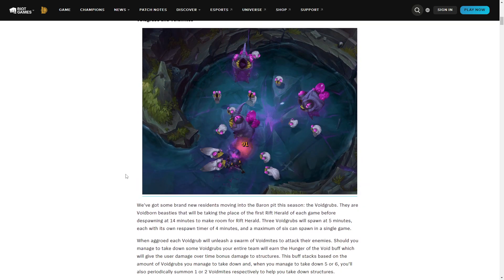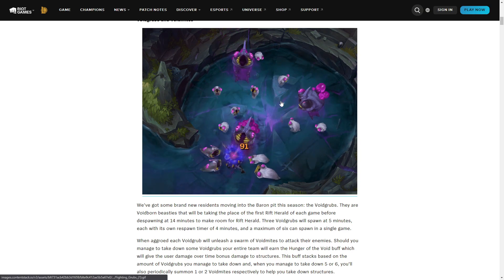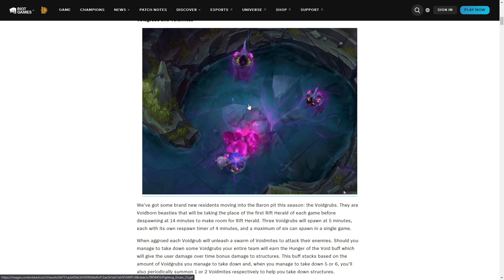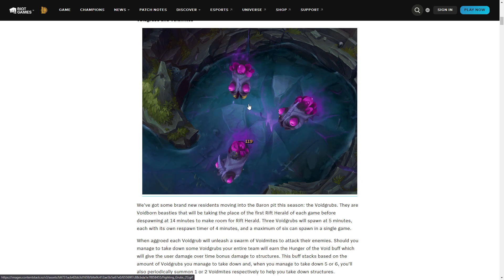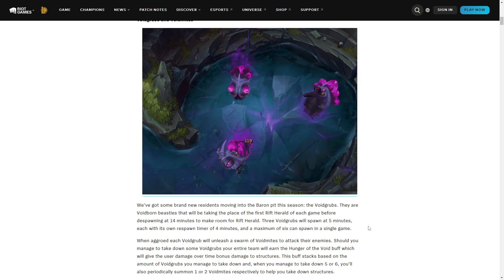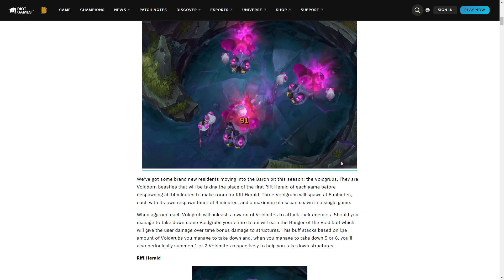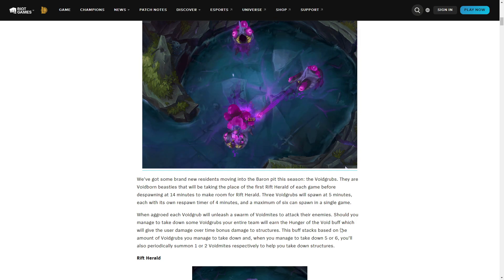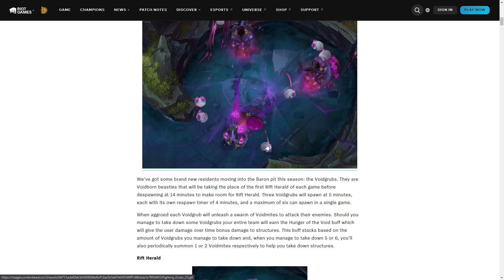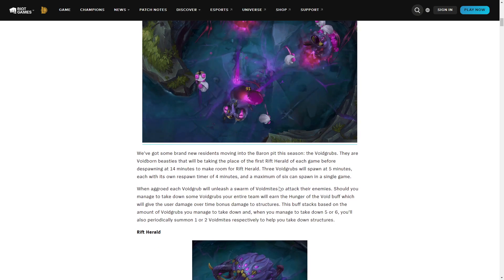Before 14 minutes you can find these new monsters that spawn at five minutes, so you are going to see three of them spawned and then they respawn — a maximum of six can spawn in a single game. If you kill them you get a permanent buff which allows you to deal more damage to turrets. If a team captures all six of them, they get another buff which spawns little white things to deal extra damage.